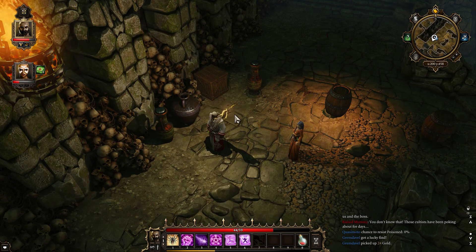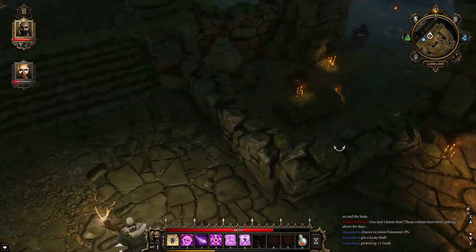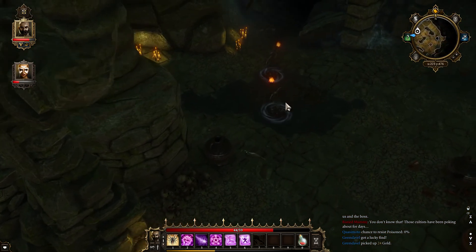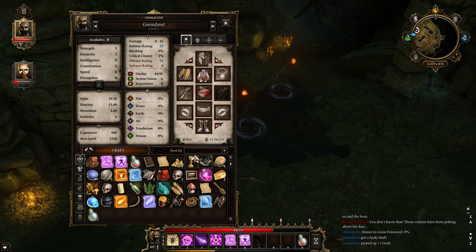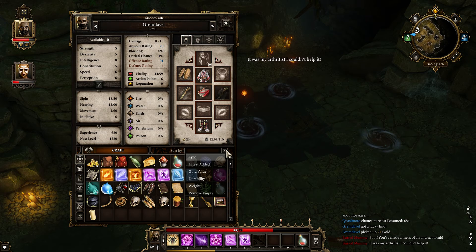I have a mushroom — a fly agaric mushroom. One thing I did notice is there are some really nifty sorting options in the inventory. Until now I've been looking at all items, but if you look at the left-hand side you can go by type, and then you can just search by name.